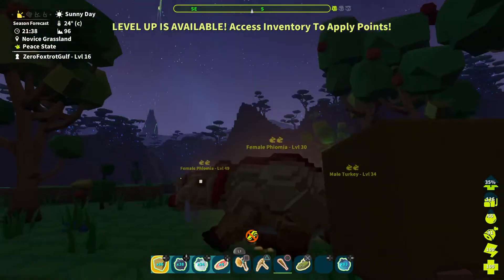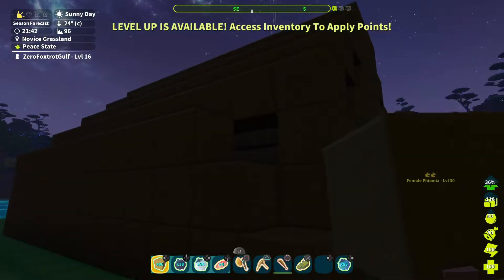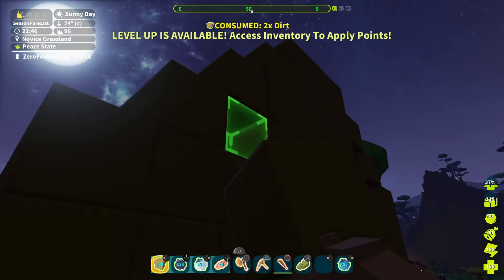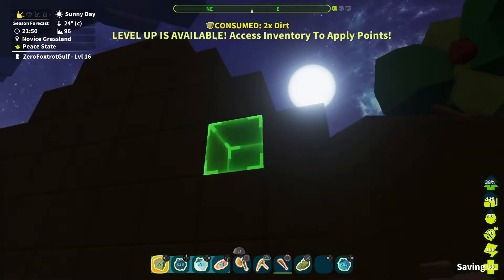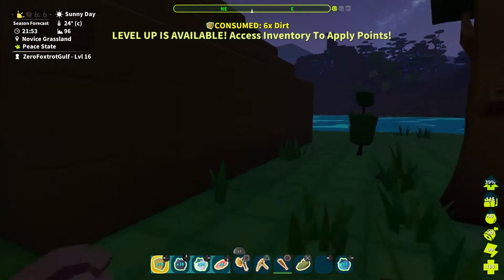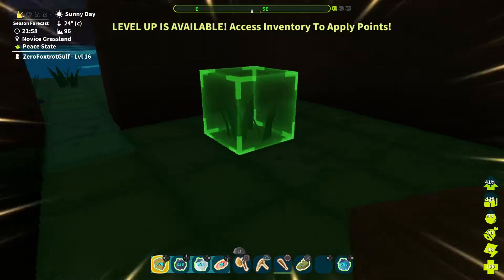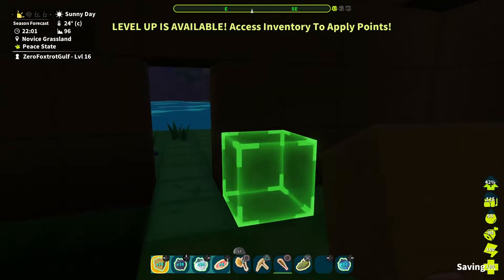Under the cover of darkness with Fiomias around, we're going to finish up building this little first house. I did have to take some blocks down just to get onto the roof, but now we need to fill in these spots and we should be good. This is our first house, our first building experience in Pixel Arc. It's got the little peaked roof, a little doorway, and you can see moonlight shining in through the gaps.